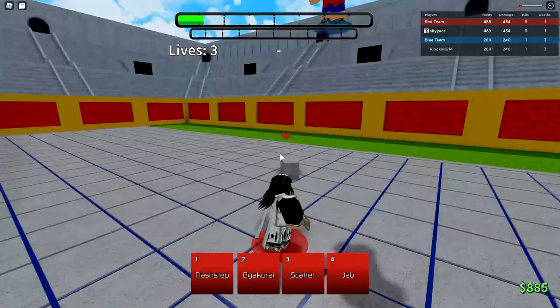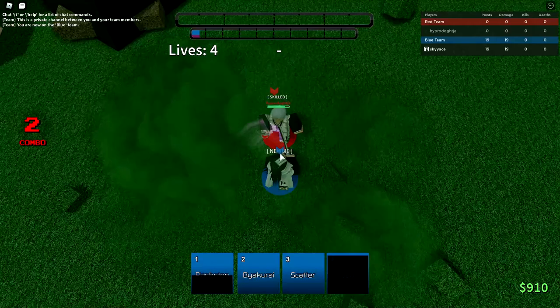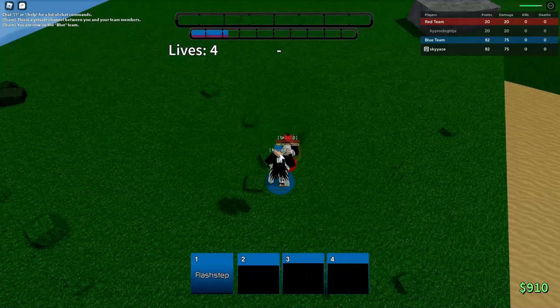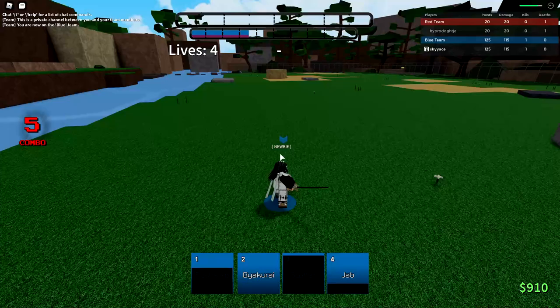I forgot to mute the music. We got a Ginn. He's just sitting there holding up. He's just going to eat all this. He's at half HP now. We should just probably play this for cooldowns. Byakurai — he's going to eat that. Scatter — and he's dead. Pretty easy. I'm starting to get the feel of playing Byakuya now.